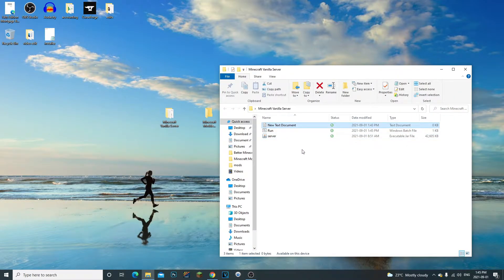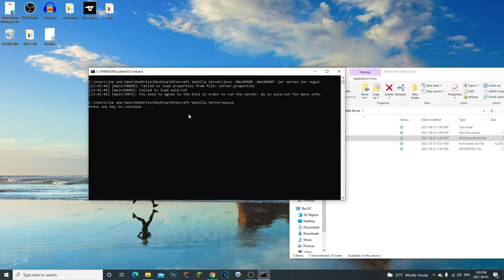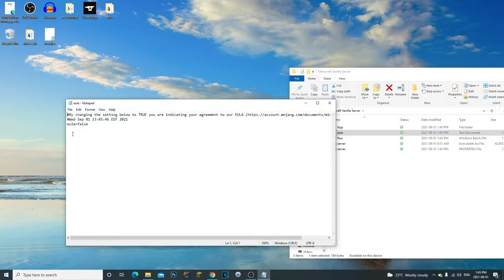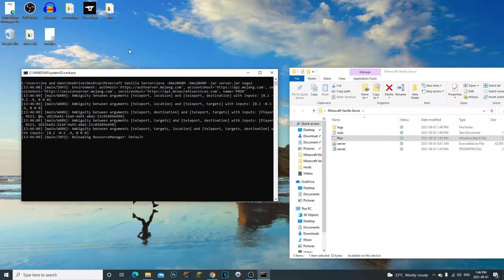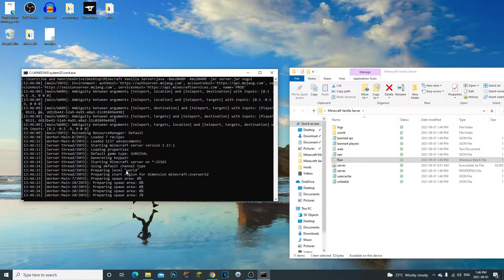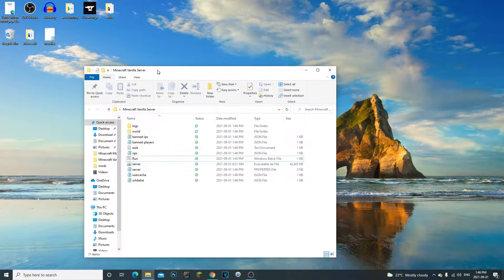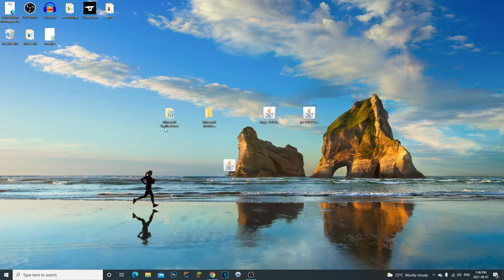Delete the text document and run the server. It's going to fail to load the EULA — that's fine. Open the EULA file, change 'false' to 'true', save it, and run the server again. As you can see, it's going to create a bunch of files and build the server. Once it's done loading, type 'stop'. Our vanilla server is all done.